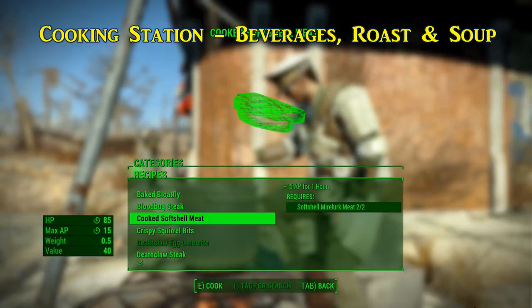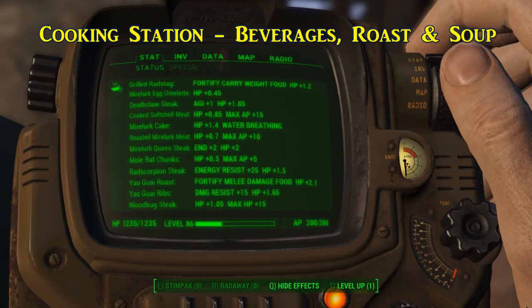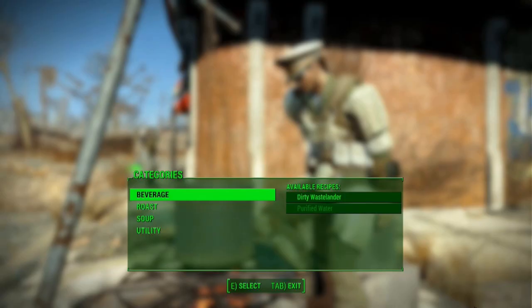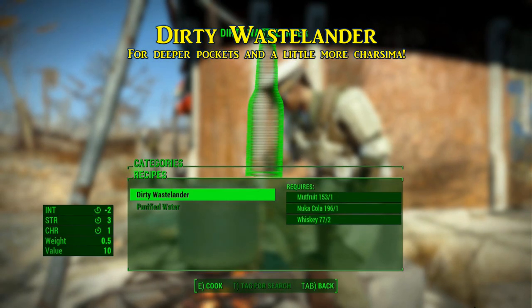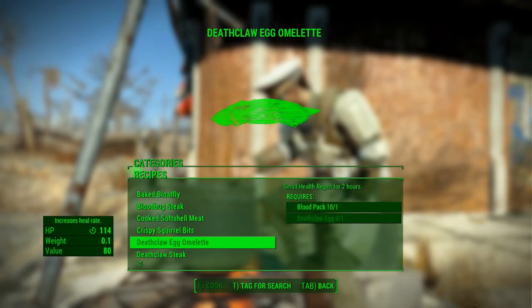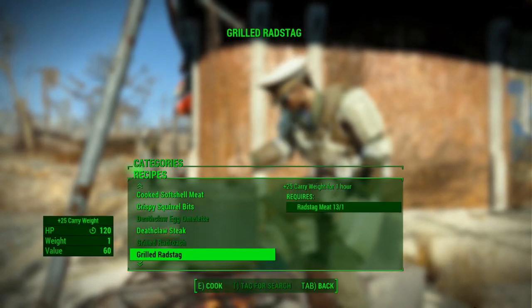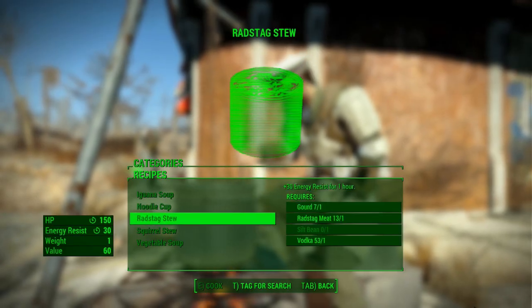Having access to a cooking station presents the opportunity to make incredibly beneficial meals for those long excursions out in the wasteland. While some recipes require additional ingredients, most food you can roast at the cooking station just requires meat from wasteland creatures. A quick trip to camp can turn that bland radstag meat into a pack mule's food of choice. You have multiple categories in the cooking station — beverages to start, which is a little limited, plus roasted items, which are many.